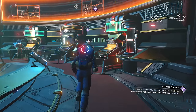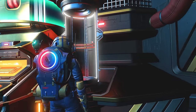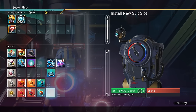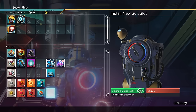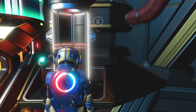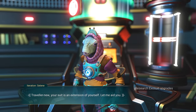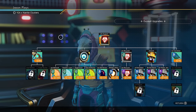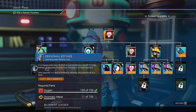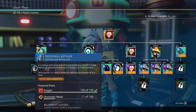On this side we have the exosuit upgrades. First, come over here to upgrade your suit inventory again — it was 5,000, now it's 15,000, and it'll keep increasing. Then we have our suit upgrades. I will show you the most important upgrade in the entire game: the backpack personal refiner. This thing is so useful. I use it for every one of my saves. In my opinion, this is the one upgrade everyone should have installed in their exosuit.